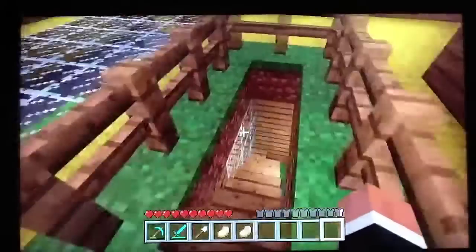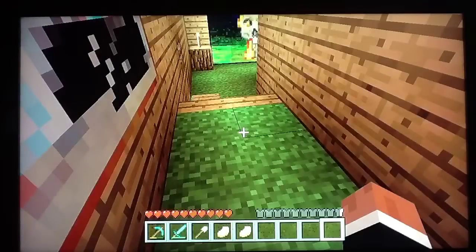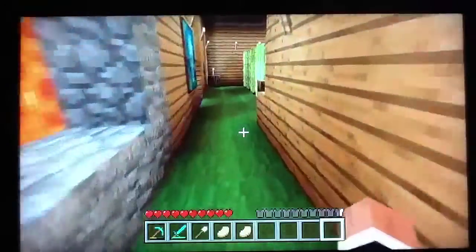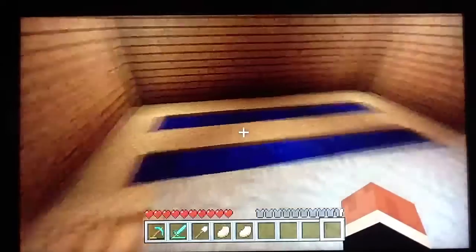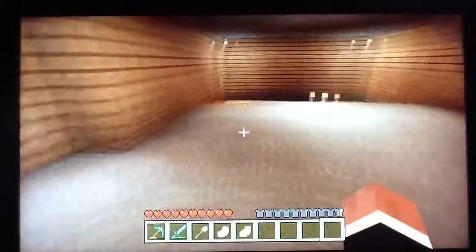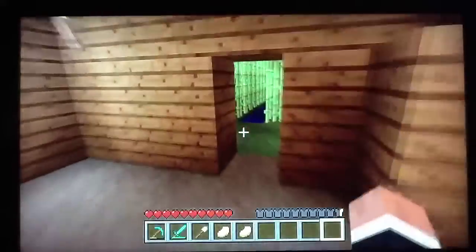First, what I need to get on this episode is some carpets. I'm going to make some wool with a green dye and change all this because animals are still spawning in here. I've made it so I can put my carpets in here. I'm also going to get some pumpkins as well.